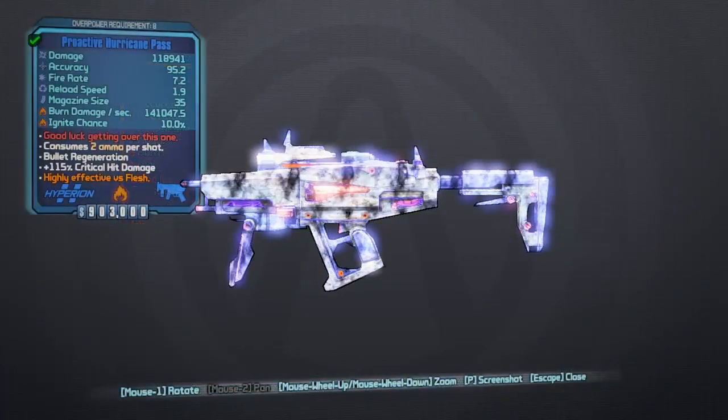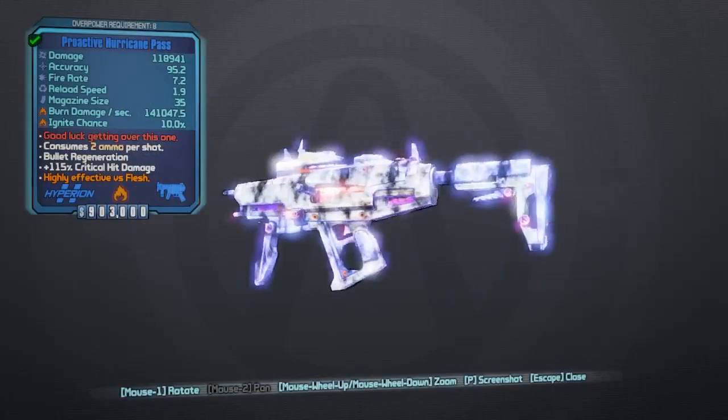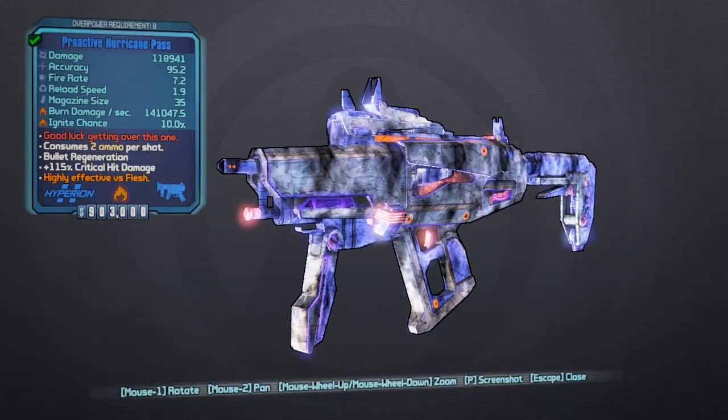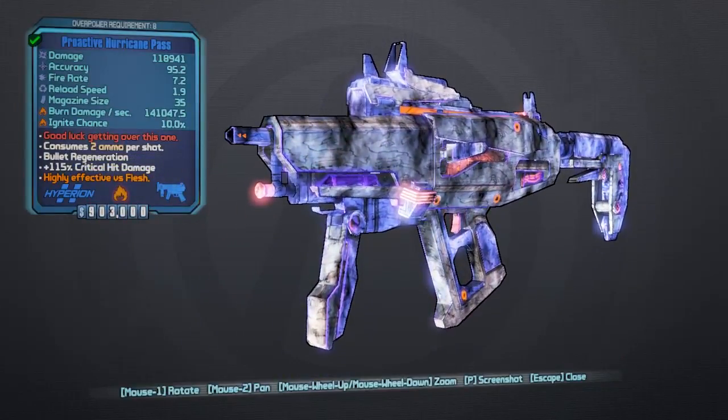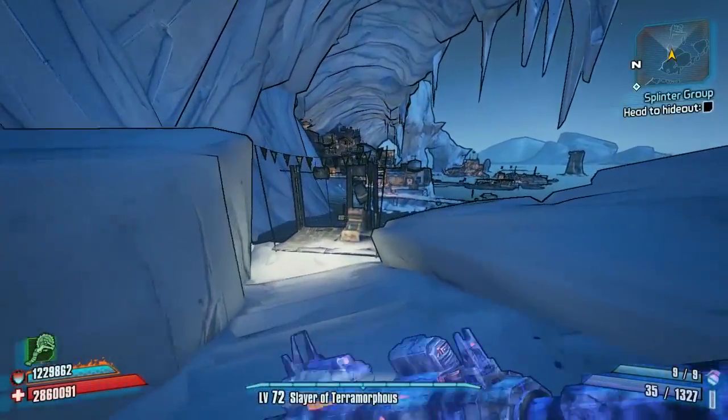Let's get a little overview of this thing. The skin is a nice glowing white and purple — a real nice skin, kind of a snow theme. The red text on it says 'Good luck getting out of this one.' That's what the weapon looks like. Let's go do some kills and I'll run through the list of changes.